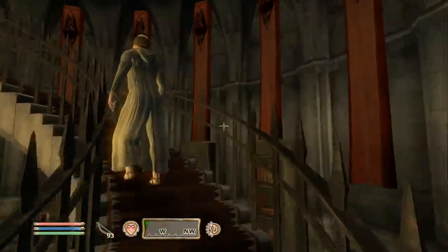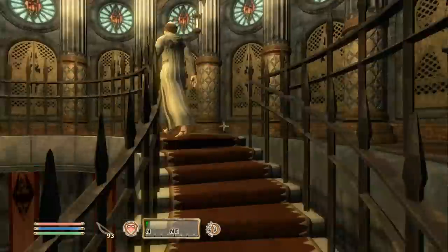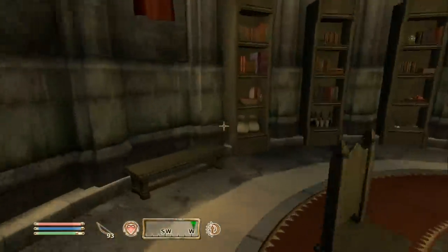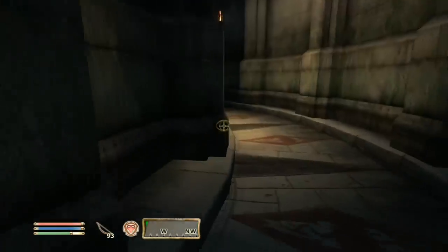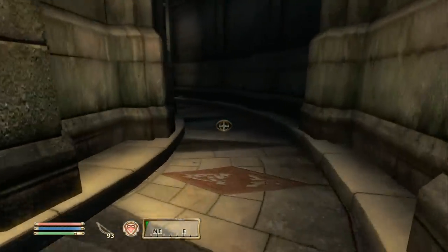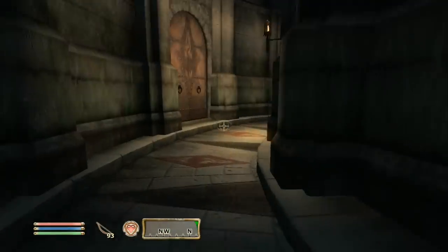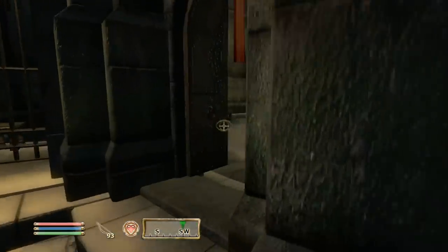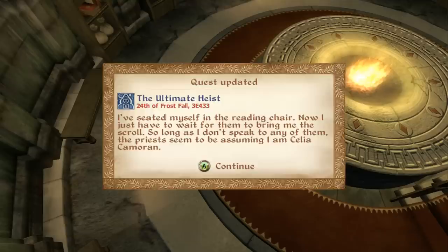They believe I'm Lady Cameron, so we can exit stealth and just be led around. Here's the Imperial City Library — very ornate. We reload once because I forgot you're supposed to just go in and sit down; if you do anything else they aggro on you. All the details are in the book the Gray Fox gives you. That's one reason I like this quest — it's not just constantly giving you quest markers.